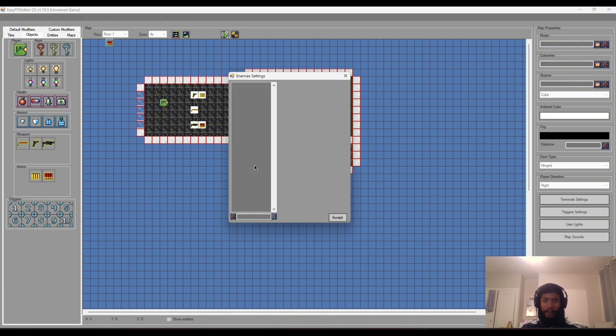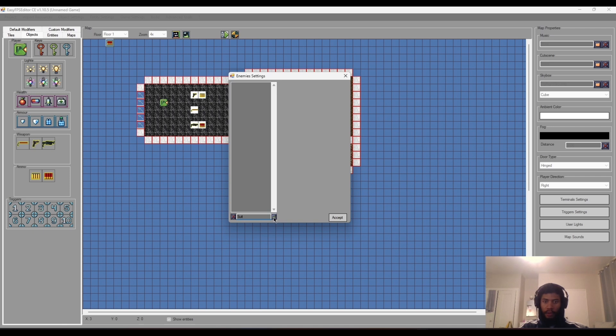It'll pop up with this screen here. The first thing you need to do is head to this bottom tab right here - if we click on it it'll allow us to type anything in, so this is where we create the name for our enemy. I'll call mine 'suit', click the tick box, and now we have it created. We've got all our settings here: name 'suit', scale 1, health 100, damage 0, speed 128, and radius 16.